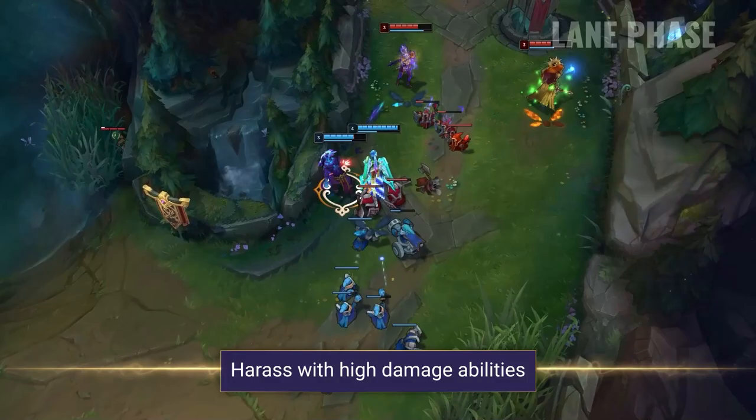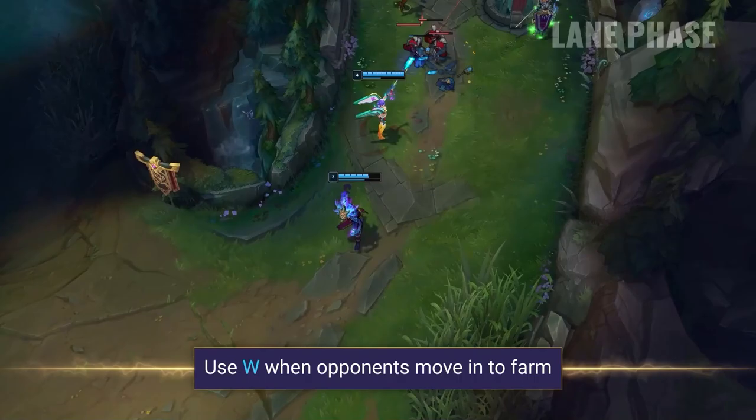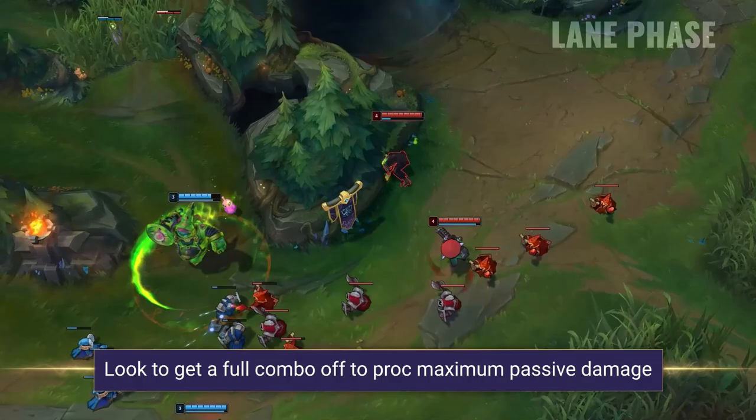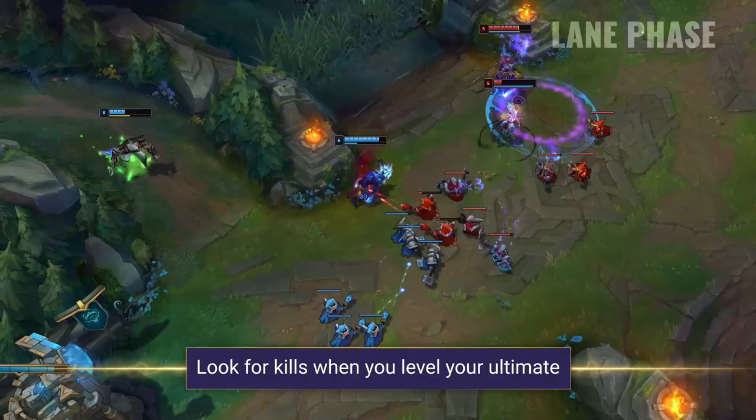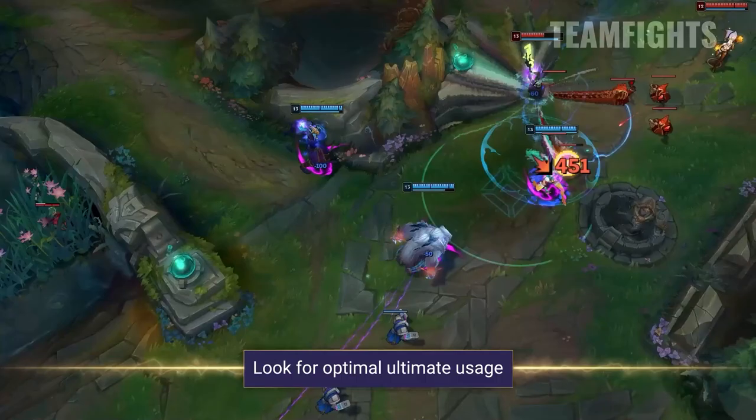In the lane phase, Brand's main job is to constantly harass his opponents with his high damage abilities. Focus on using your W as your opponents aim to farm, and harass with your E when they get too close to minion waves. When you hit level 3 and have access to all of your basic abilities, look to get a full combo off on your lane opponents, proccing the full AoE damage from your passive. Once you've got your ultimate, look to set up fights in a 2v2 as Brand has a second power spike once he hits level 6. Try to time it when your opponents are close together for maximum damage.